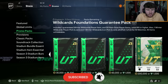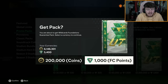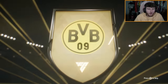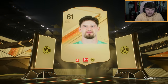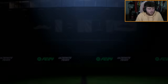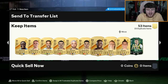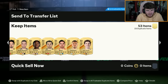They also dropped a 200k pack which guarantees a Winter Wildcard item and 50 times 80-rated players. Let's see which Winter Wildcard we're going to get. It's not showing up, which makes me think it's probably going to be Rayan Cherky. It's not even a double walkout. It is only a 200k pack, to be fair. Ryan Kent - who brings back memories.